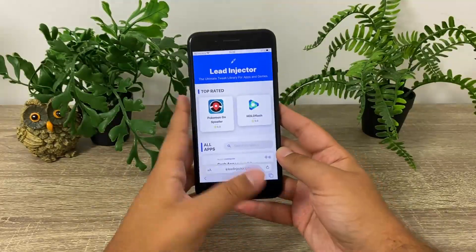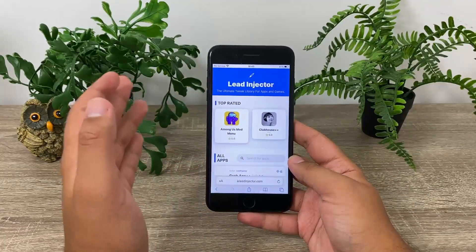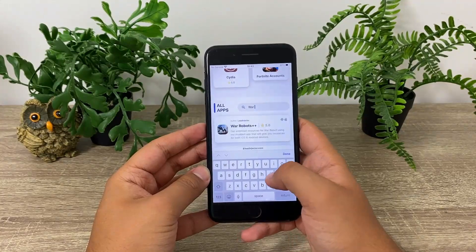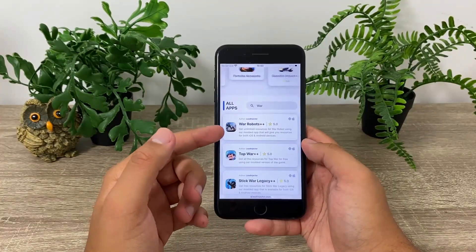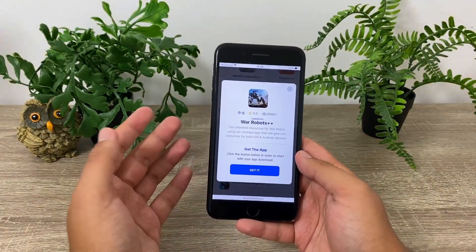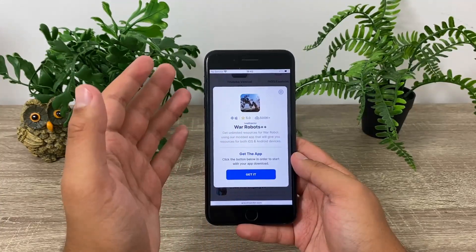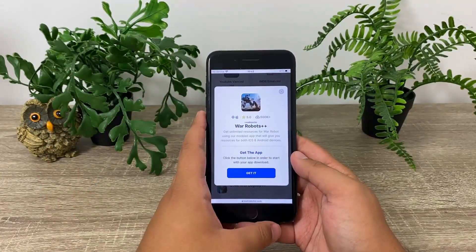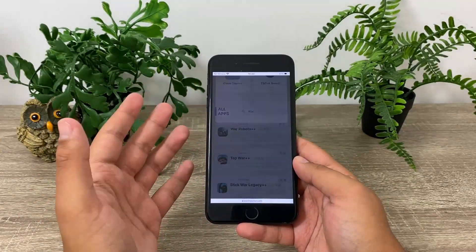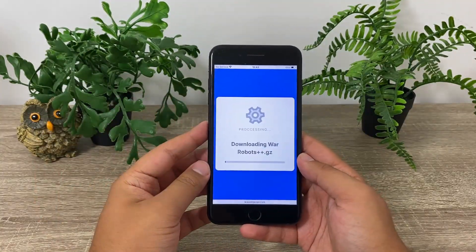Type in exactly as shown on your screen and it will take you to this absolutely incredible site where you have unlimited free apps you can't get anywhere else. Of course, one of those apps is War Robots Plus Plus — just type in 'war' and there it is. This app is available for both Android and iOS platforms, it has a five-star rating, and it has over half a million downloads. To add to that number, tap the get it button.